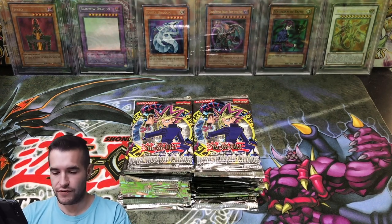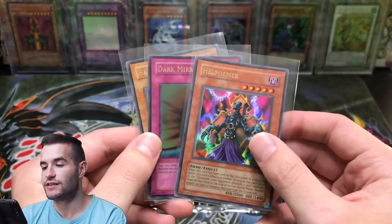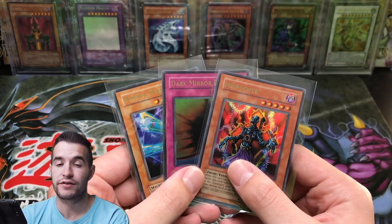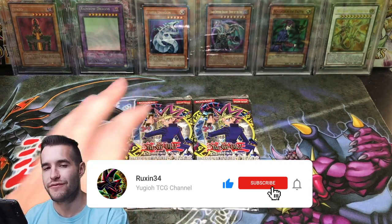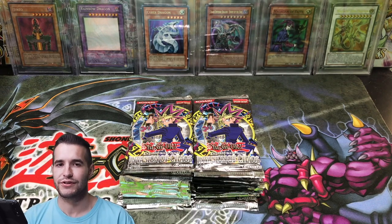For the giveaway for this video, I'll be giving away Hellpoemer, Dark Mirror Force from Invasion of Chaos — ultra rare — and Barrel Dragon from Metal Raiders. All of these are ultra rares from the original 11 sets. All you have to do is like the video, be subscribed, and let me know what you want to see from Invasion of Chaos. I have a pretty good guess — probably CED, Black Luster Soldier, something like that.